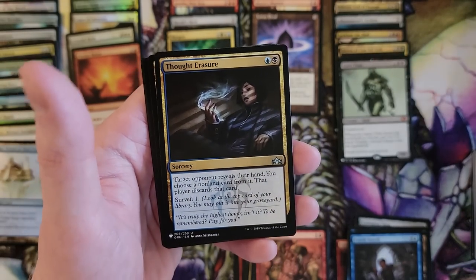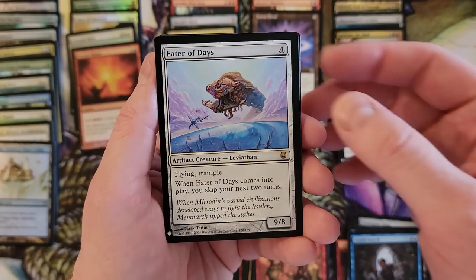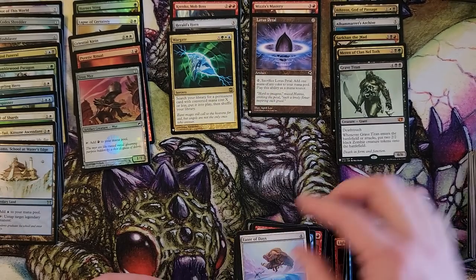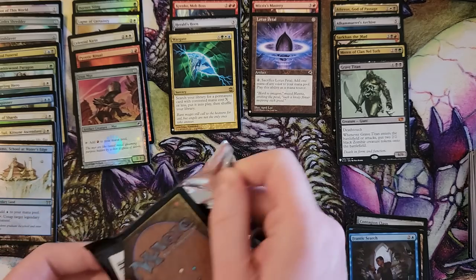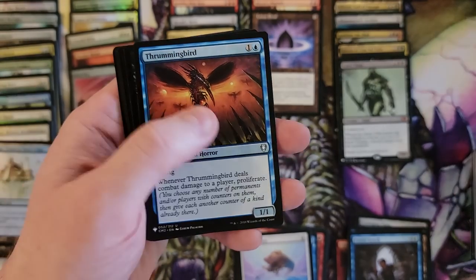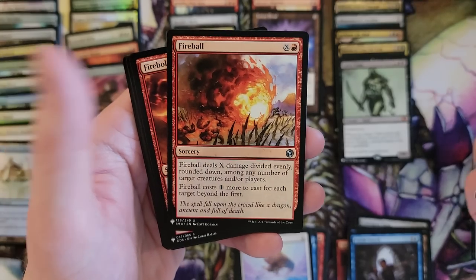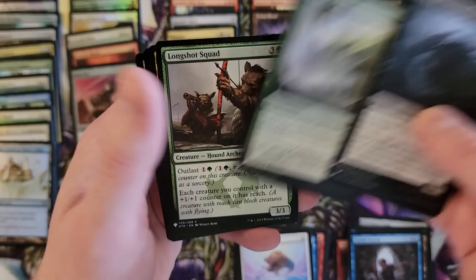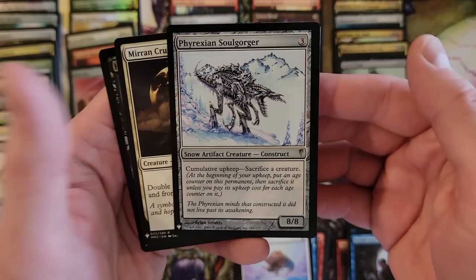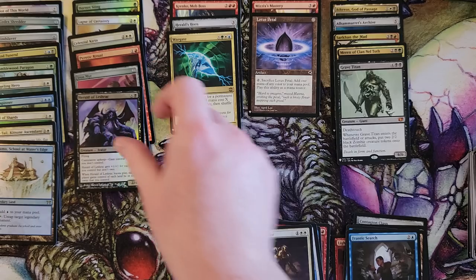Thought Erasure. And Jungle Hollow. Eater of Days. Misdirection — that's interesting. And Iron Mirror. Thrummingbird — that card is really going to sink in well with more recent releases. Fireball. Zendikar's Royal. The Juggernaut. Phyrexian Soulgorger — that's a rare, pretty sure it is. Marian Crusader. And Herald of Lezrak. So I've got seven packs left.